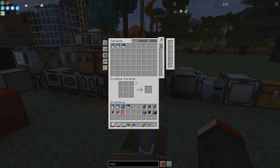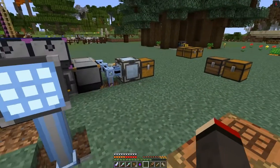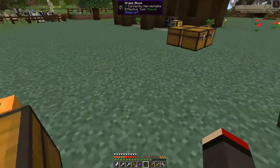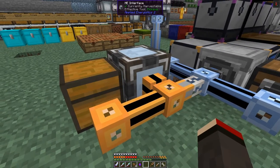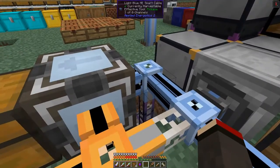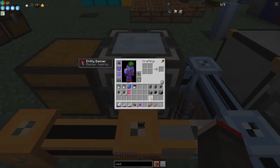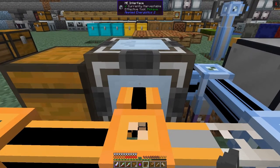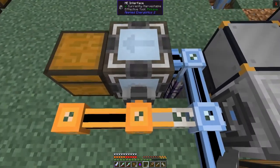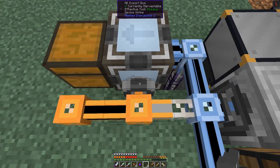We can craft a bucket of coolant. Those items have gone into the chest - fantastic. Now I don't want this linking into the main network because then it'll start to use more channels than expected. Down here I'm going to put an export bus so we can export the items back into the system when it's been finished. That's now going to export buckets of coolant - we'll configure that at the end.